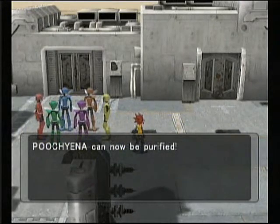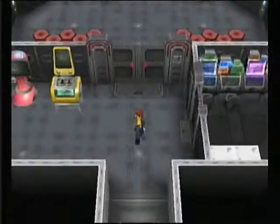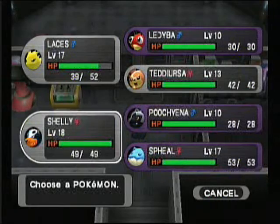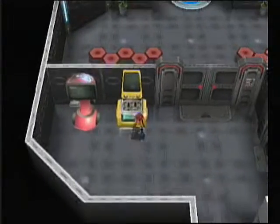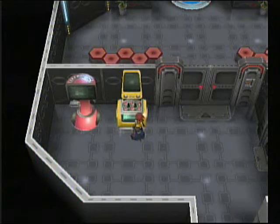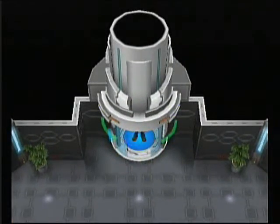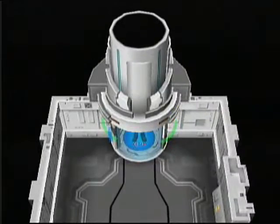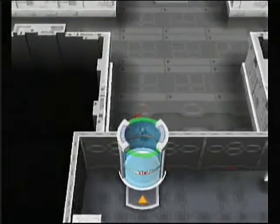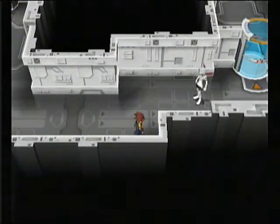Poochyena can now be purified — wow — we'll do that later because we just left from there. We're not gonna save; we will check and see if Teddiursa has any items, and he doesn't. So we'll go ahead and heal up real quick and then continue on in this lab. Now instead of going left, let's go down here and check what's in this door — apparently we can't open it from that side.